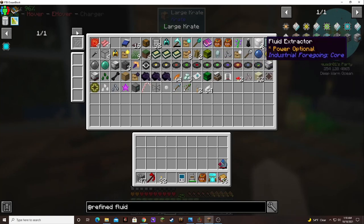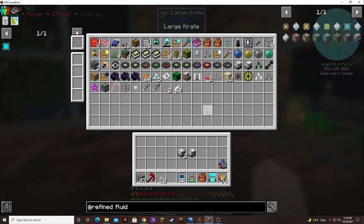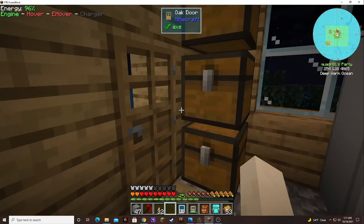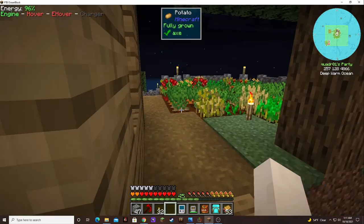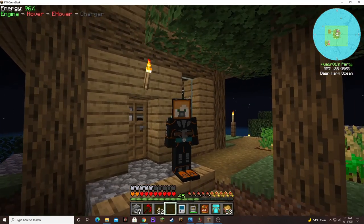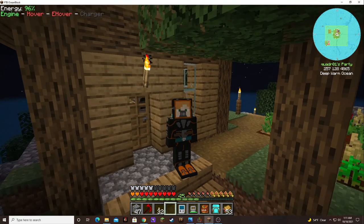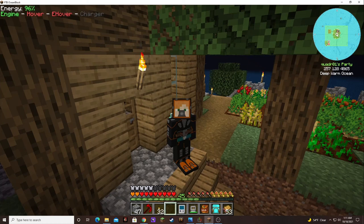Let's see if we can find the latex processing unit. There's the fluid extractors — I need those. There it is. I need the latex — it's not that I need to process it. I do have a barrel somewhere with it in there. Anyway, thank you for watching. I really hope you enjoyed this episode. If you did, leave a comment — I'd love to hear from you. We'll see you next time, bye-bye.